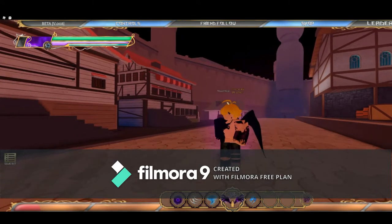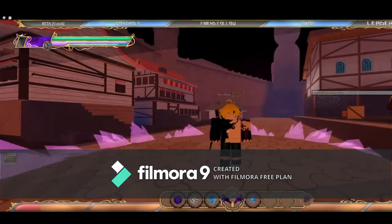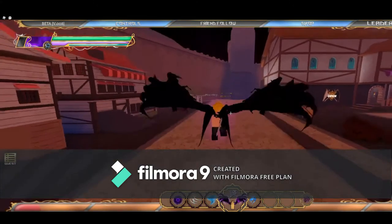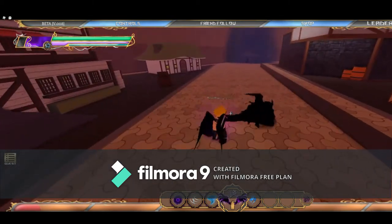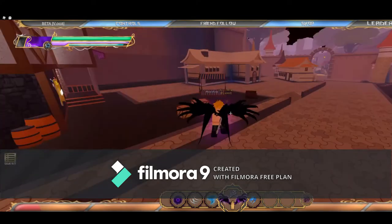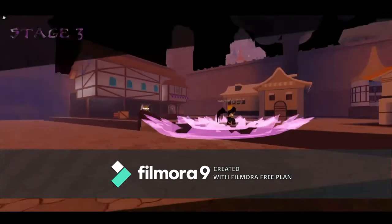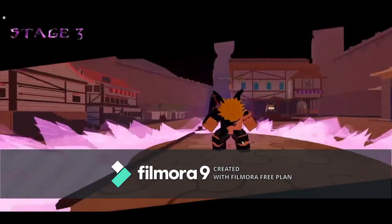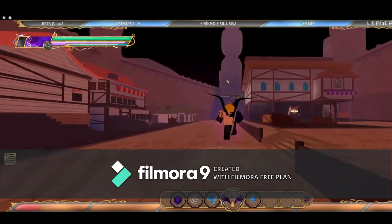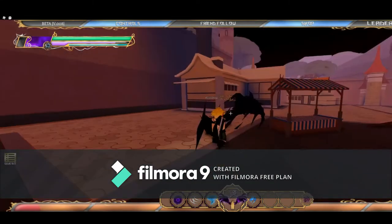And now stage 3 — stage 3 is another damage buff and a defense buff. And when you go out, your claws will be a lot bigger. Now if we go down a stage and put the claws back on, there's clearly a huge difference in terms of the claw size. Then we go up again — it's got this cool animation whenever you go to stage 3. And that's what happens when you go to stage 3: your claws get really huge.